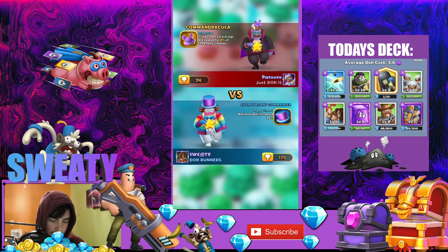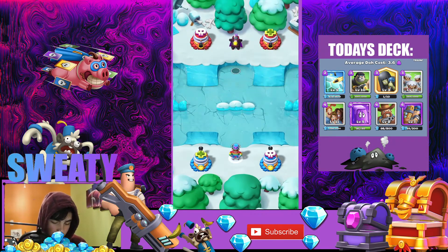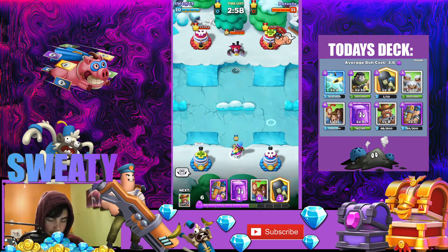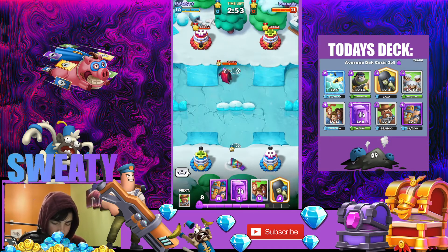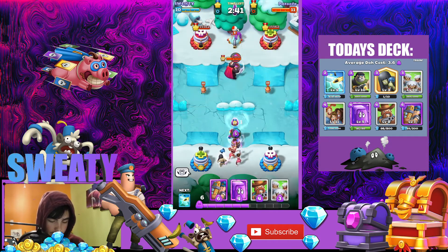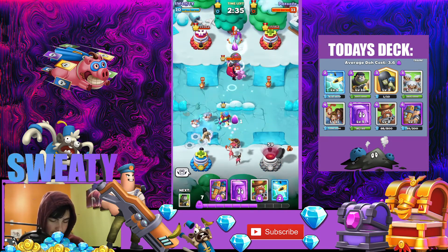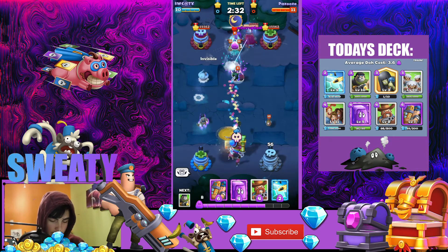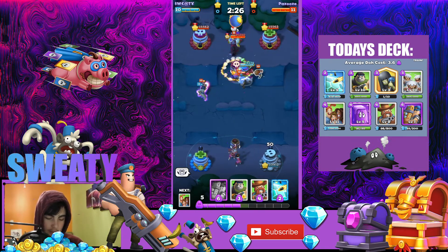Here we go, getting into our first match against Pazooz - good luck to you. He's a very good player. I didn't get to Grandmaster so I don't have the worm, but I have the sad one - very sad. I'll place Cheerleaders at the back. I think he's probably using Greville, that's basically what Fish Tank does these days. Yeah, there it is. I do have Sheriff Justice in this deck - I have to Discombobulate it but I can pull him with Sheriff Justice.